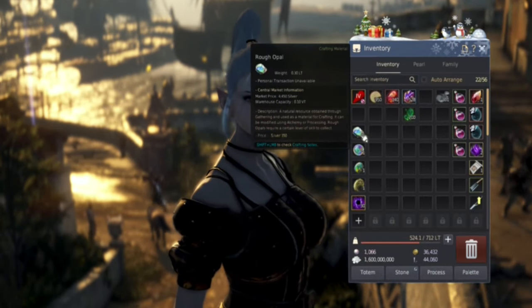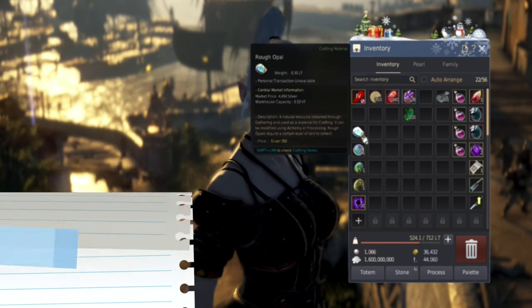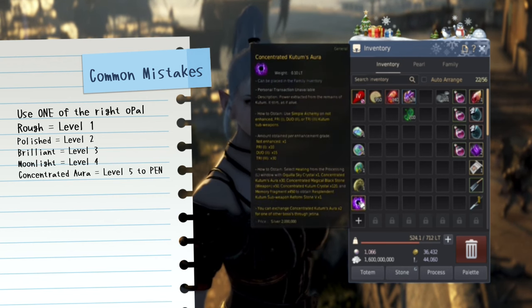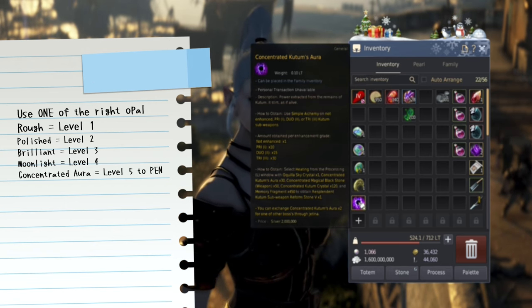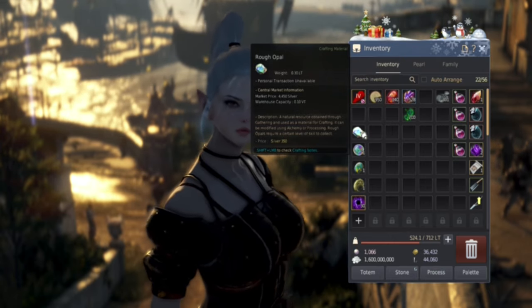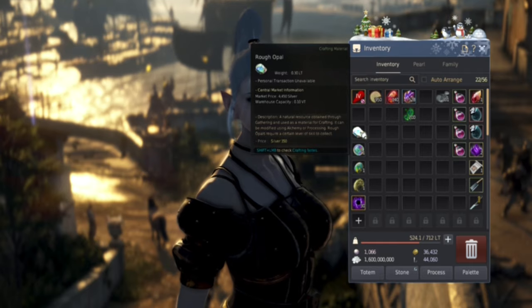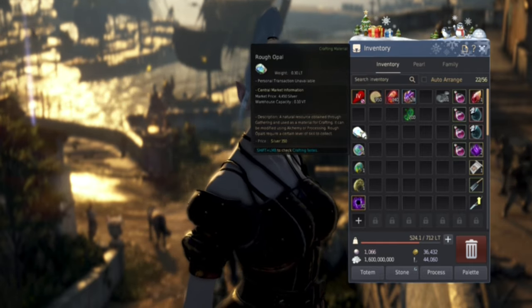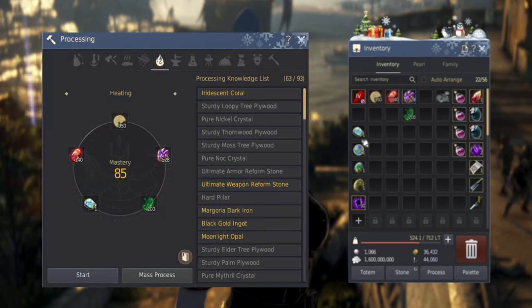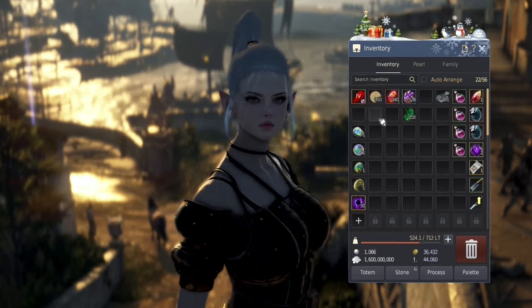The first thing I advise for newer players is to get your opals in line and uncheck the auto arrange. The rough opal is for level one, polished for level two, level three is brilliant, level four is moonlight, and for PEN it's the concentrated aura. If you have these in your marketplace, do not transfer all of them into your inventory, because I've seen players make dozens of level one reform stones by accident. It's a continuous process, so be careful — it will consume your concentrated crystals, magical black stones, and memory fragments.